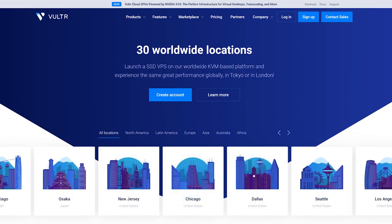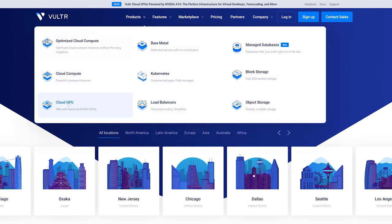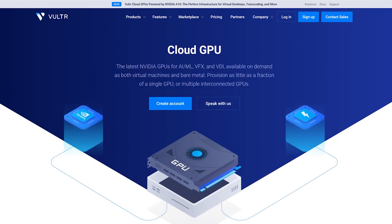Vultr has a number of different cloud computing solutions for various needs. They have 30 data centers around the globe. For our needs we'll be using the cloud GPU services. Be aware that not every location has GPU machines available.